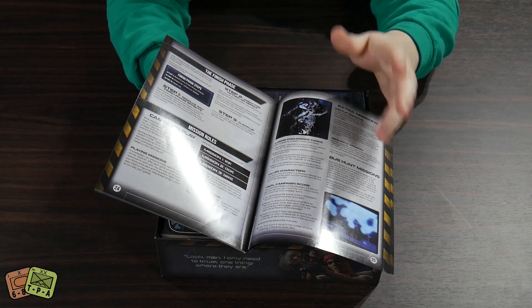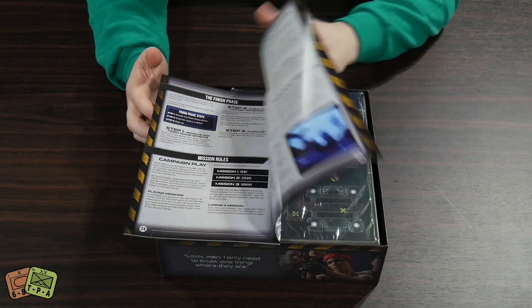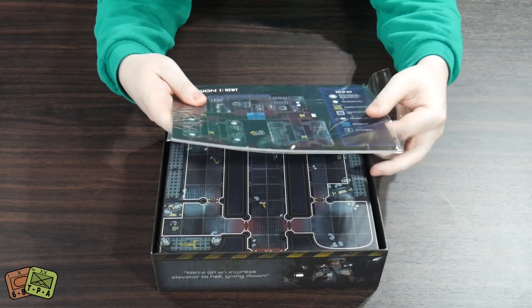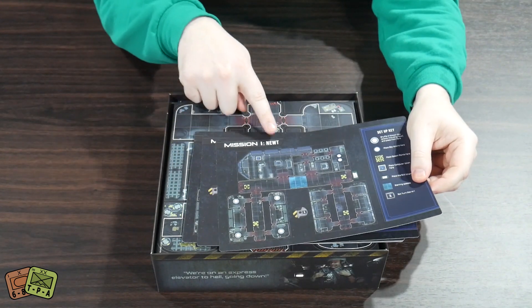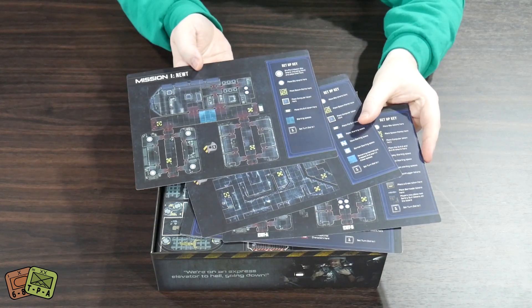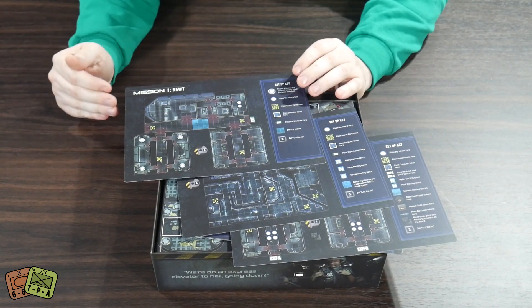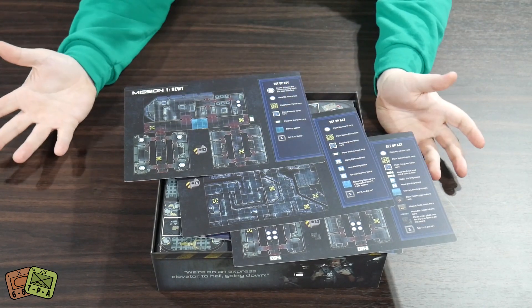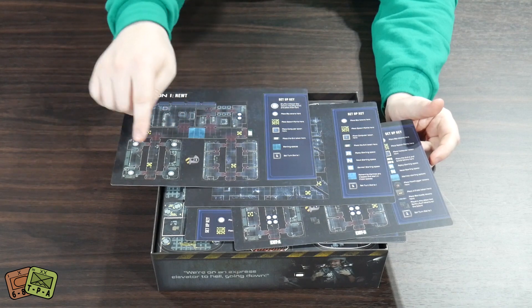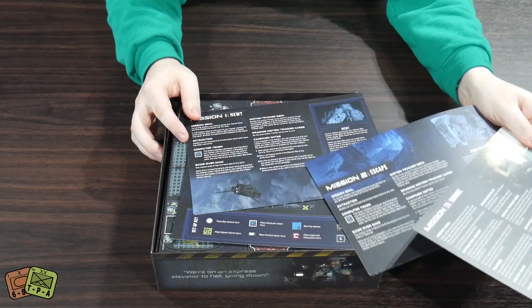There are also separate bug hunt missions which are standalone - it's survival, can you kill all the aliens? Here we have scenario mission setup charts, and the first three are mission one: Newt, mission two: Escape, mission three: Survive. This is the narrative campaign storyline of the movie. You can play them on their own or linked as a campaign where survivors carry over and characters who die are gone, and the back of each card shows the board setup, exits, blip starting positions, and special rules.